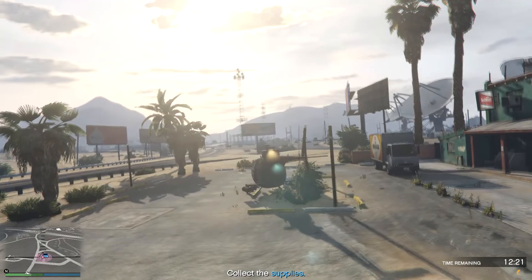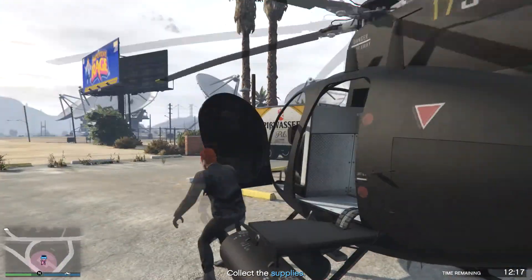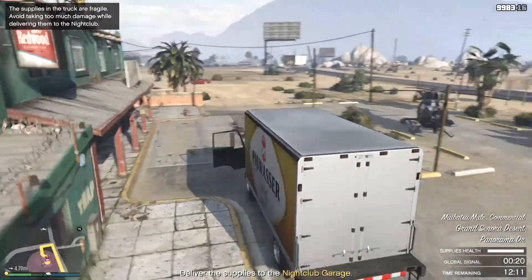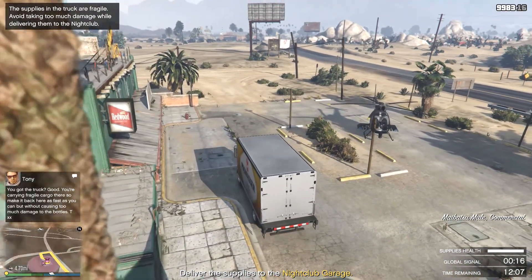If you're planning on selling five bars of product, I would recommend buying the Pounder Custom because it's the only one out of the three that can be used in the delivery mission if you don't want to make multiple trips. However, I wouldn't recommend doing this.